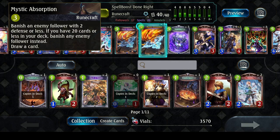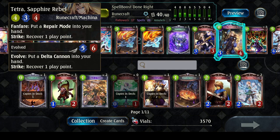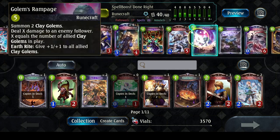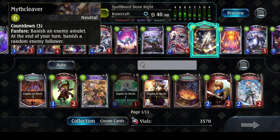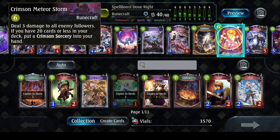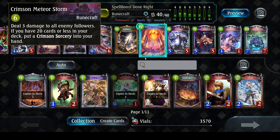Wind Blast, if spell-boosted, deals an additional point of damage. Mystic Absorption banishes an enemy follower with two defense or less; if you have 20 cards or less in your deck, banish any enemy follower and draw a card. Mecha Staff Sorcerer deals three damage to an enemy if you have at least two other machina cards in your hand. Tetra the Sapphire Rebel puts a Repair Mode in your hand and recovers one play point. Golem's Rampage summons two clay golems and deals X damage to an enemy follower where X equals the number of allied clay golems in play. Myth Cleaver has a countdown of three, banishing an enemy amulet, then banishes a random enemy follower. And Crimson Meteor Storm rounds things out.